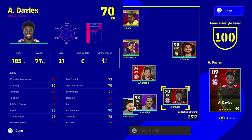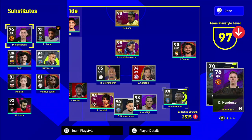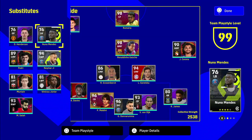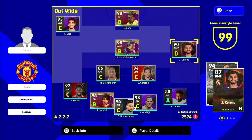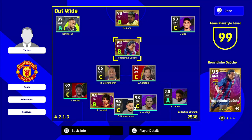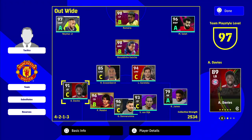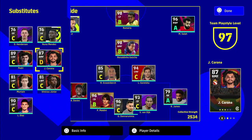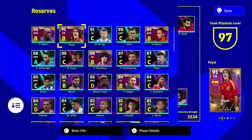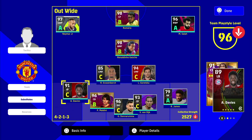When we go over to our squad, you can see here our team play style level is at 100, and our players get quite a boost from having that play style at level 100. For example, Romario is 98 overall when the team play style is at 99. Neymar is 97. When we bring in Salah, the team play style goes down. The overall stat stays the same, but if your team play style is at level 100, that's when your team is at its maximum.